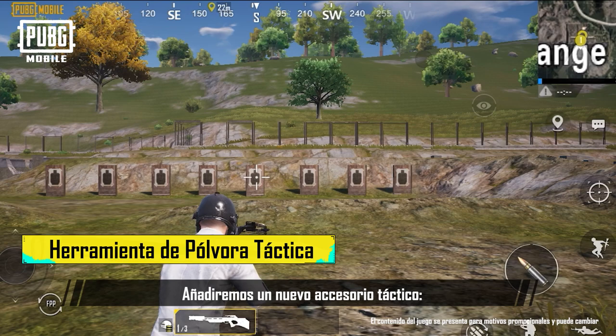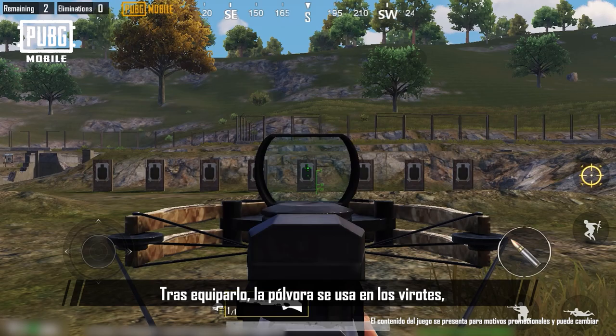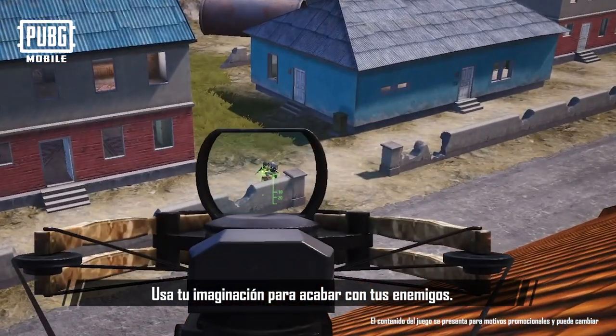We'll be introducing a new tactical attachment, the Tactical Gunpowder Tool. After equipping it, gunpowder gets applied to bolts, allowing them to cause a delayed explosion after impact. Try using your imagination to eliminate your enemies.